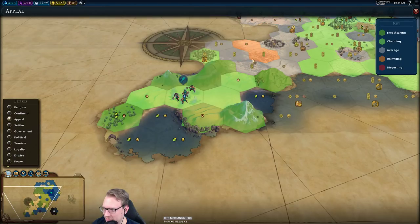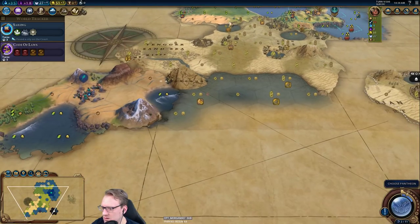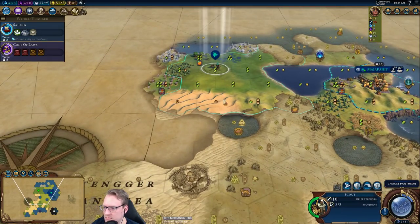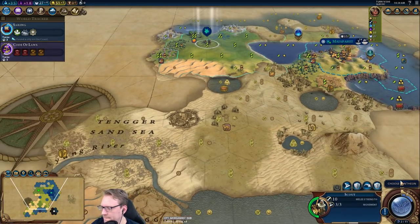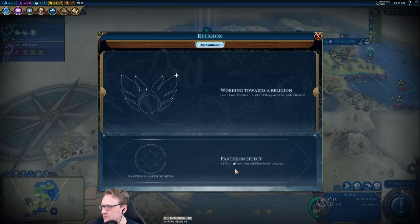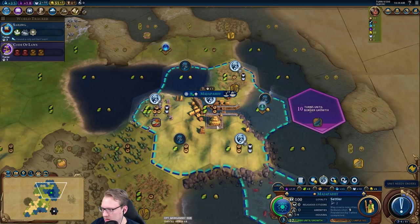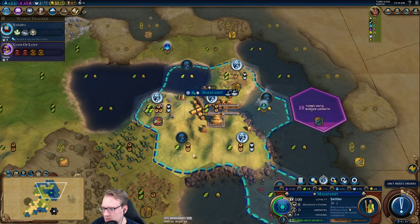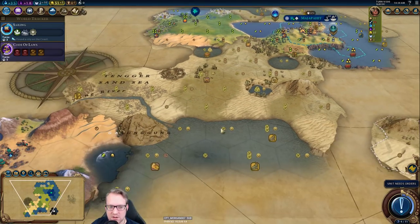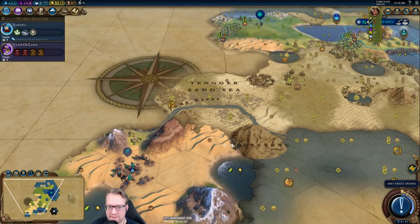There's our Pantheon that we just triggered the Eureka for. Really the only choice for me is Earth Goddess on this map. Now I think working the faith tiles is fine — we add a bunch of faith per turn. We can work the default yields. We have 10 faith per turn, which is great: two from our city center, two from here, and then six from that.